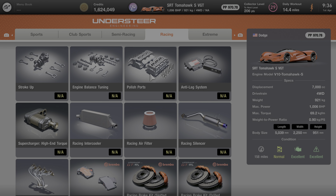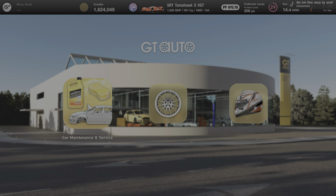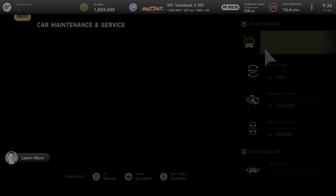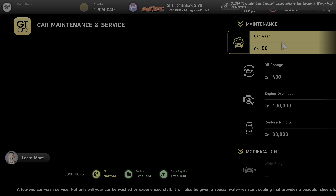It costs a million credits and the only bits you have to buy afterwards is a set of racing soft tyres and the fully customizable LSD. You don't need anything else apart from that, so it's a little bit over a million but nothing too dramatic.